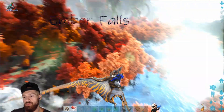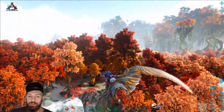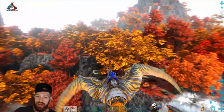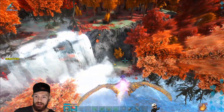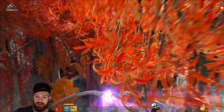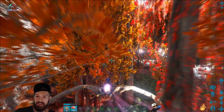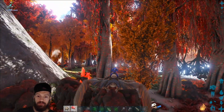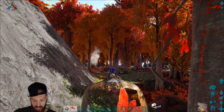Here we are over at Ember Falls. The fire swamp starts right here, and the Therizinos can spawn just off in the bushes going along the land, and then they'll spawn down here along the fire swamp as well. It's really hard to see, but they'll spawn down here along the fire swamp.